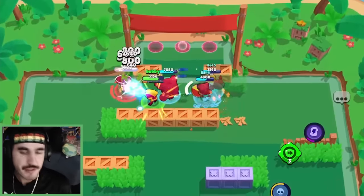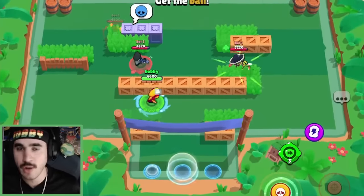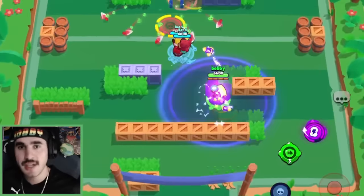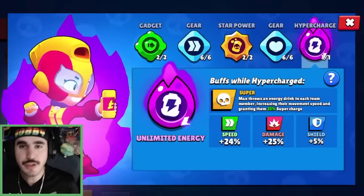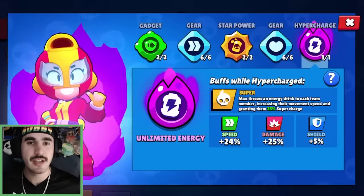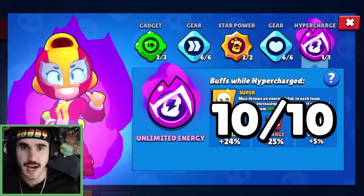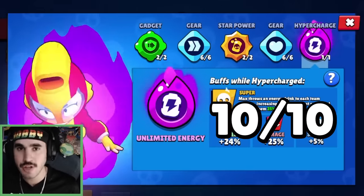On top of that, it gives your brawler 25% of their super just for picking up the energy drink. So if they're one or two shots to super, you're going to have your super — and to have the speed, to have Max hypercharging with speed, and to have your super, it's going to be unstoppable. I would use this in game just like I would any other Max speed — it's just a better version. I'm going to rate this a 10 out of 10. This is insane. This would probably be the hypercharge I would buy, along with one other I'm yet to talk about. Expect Max to go right to the top of the meta.